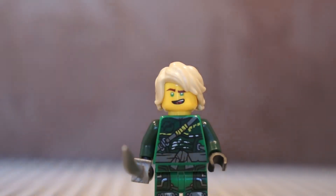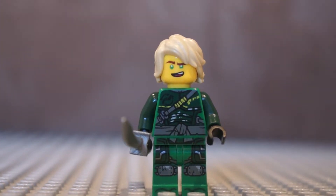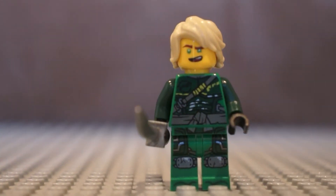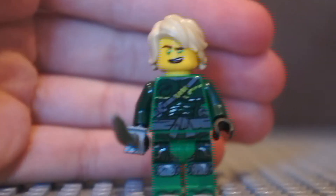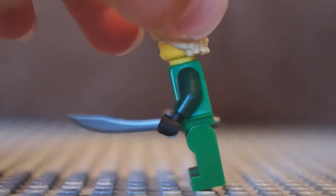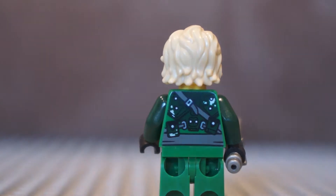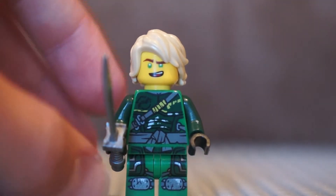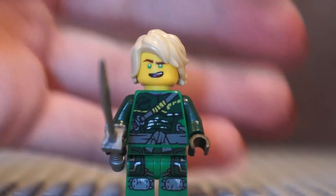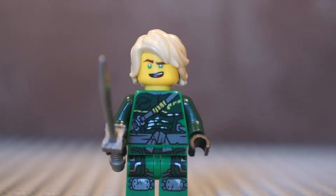So here we have my favourite minifigure from the Hunted sets — this is Hunted Lloyd. I really like his torso printing; there is a lot of patched-up armour covering the Sons of Garmadon suit. I can see the Wu/Wuku symbol and the lime green on his torso, which is really nice. I like how there is not too much resemblance of the Sons of Garmadon — it's kind of a new suit. Of course he has his hair piece, and I like how his knee pads are kind of cracked on his legs. Overall this minifigure is great.